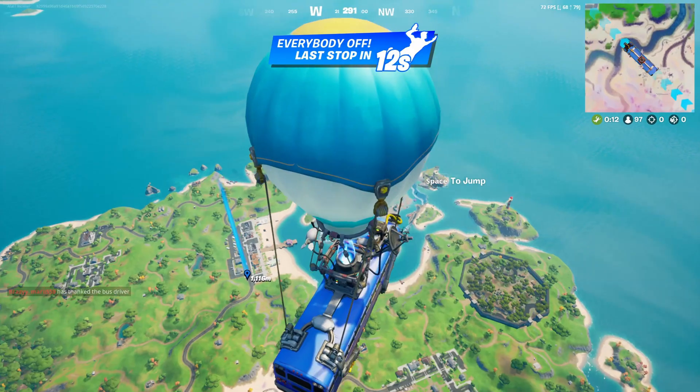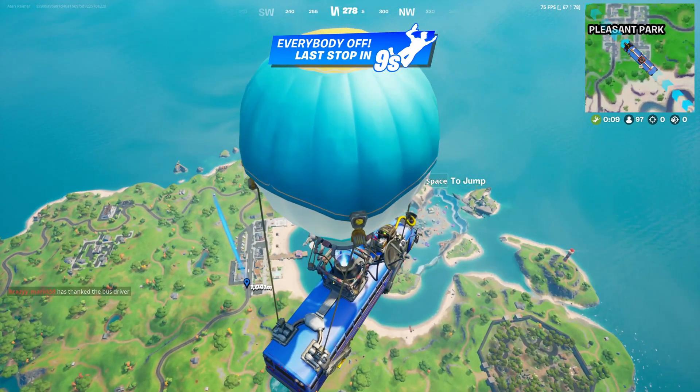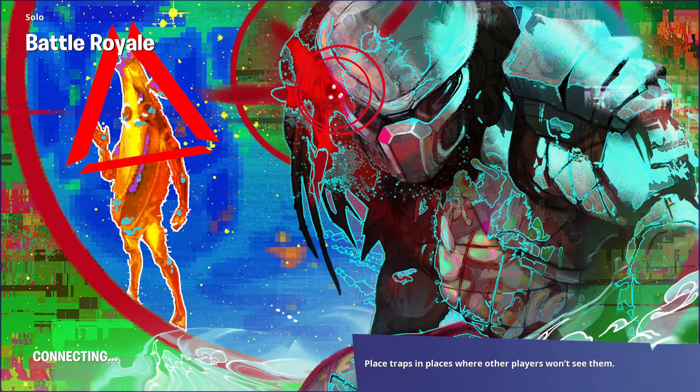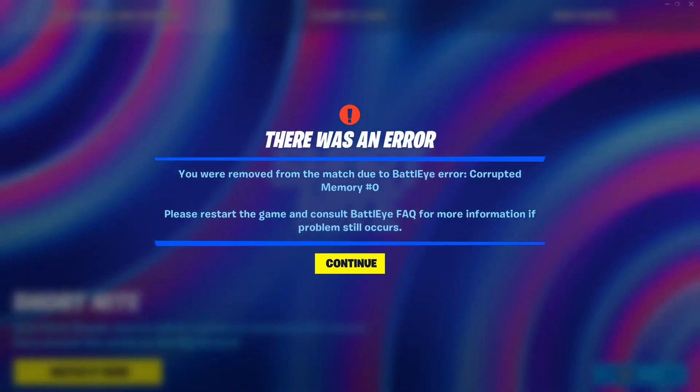You start a Fortnite game, the Battle Bus is flying over the island, and your avatar jumps out. The corrupted memory number zero error message appears. No matter how many times you restart Fortnite and or reboot your PC, the error message doesn't go away.